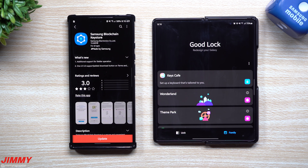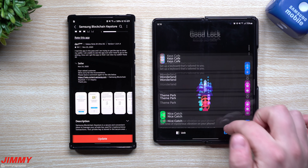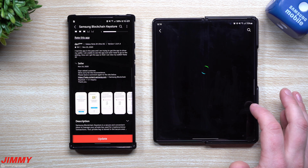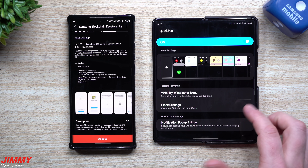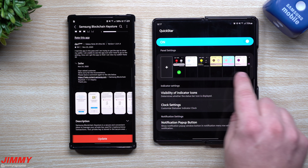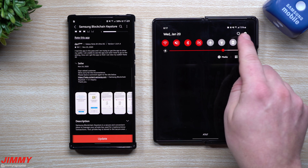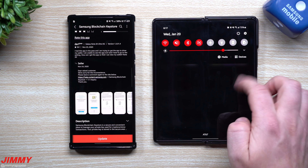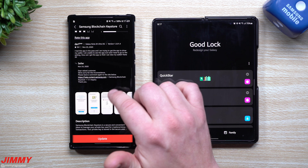GoodLock has been updated — that's the majority of this video. On One UI 2.5, all of these modules do work. There's also Quick Star, which on One UI 2.5 is still present, but when you run One UI 3.0 it moves inside Theme Park. It allows you to change your clock, hide it, move it to different locations, change notifier icons, and adjust colors. So Quick Star is still there on 2.5 but moved into Theme Park on 3.0.